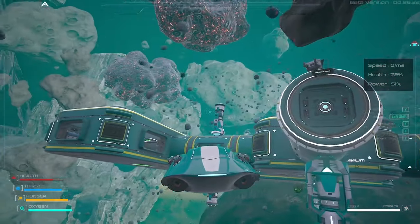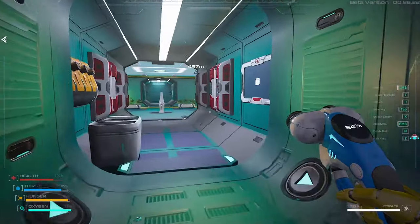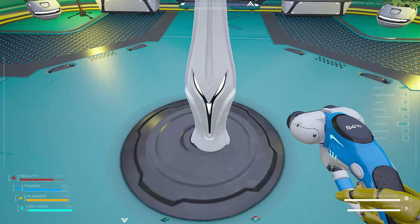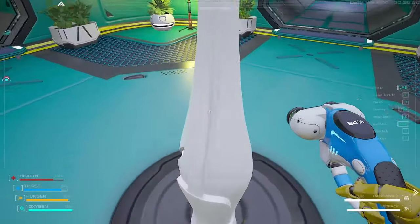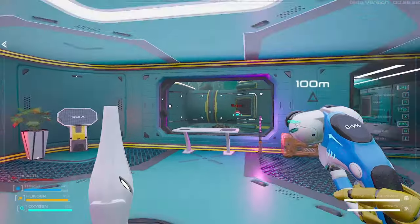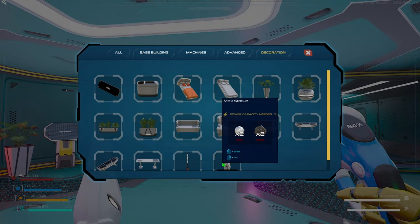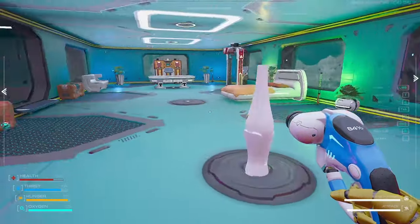I think you saw it in the other video. It's this big in here. It takes two nickels and two silvers to build it. The beauty — nothing to do with it, cannot interact with it. It's just for decoration. You find it in the decoration tab, of course, right in here. Two silvers, two nickels. Have fun doing that.